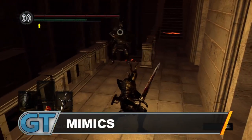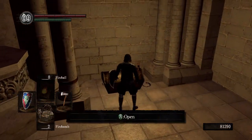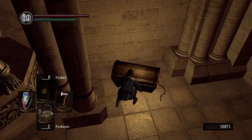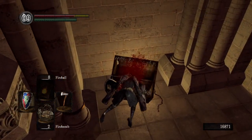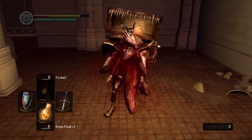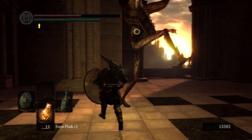Number 10: Mimics. Sure, there's no rest, no quarter, no sanctuary, but surely after clearing a room of enemies, it's your right — your destiny — to plunder that chest and claim your spoils. Unless that chest has an appetite for adventurers. The Mimic makes you wary and uneasy, and is quite the foe even if you get the drop on it, trying to punt you or reclaim its lost snack.